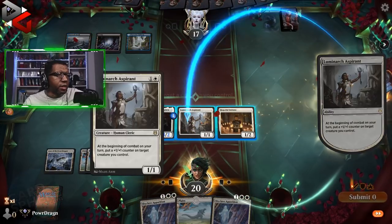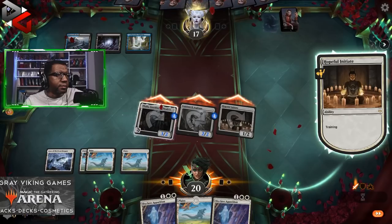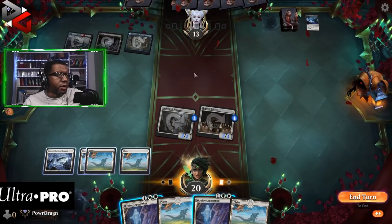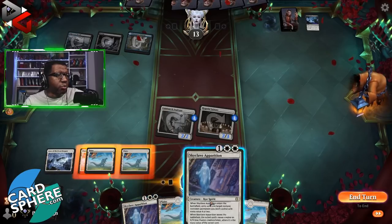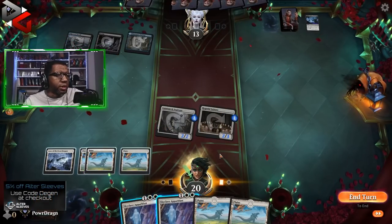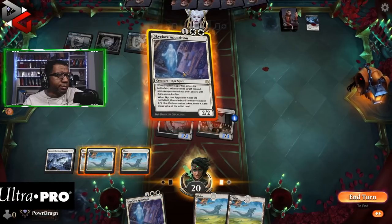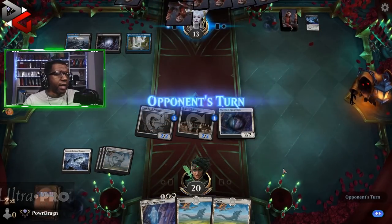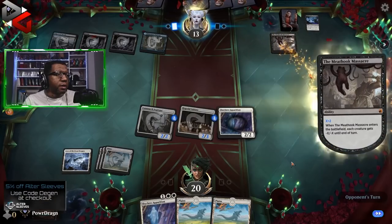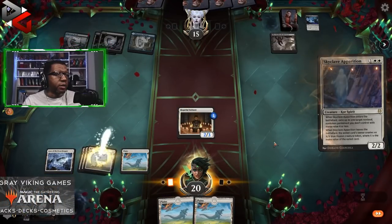Baleful Mastery gives them a card — that's the downside. They can Meathook for two and get rid of things. Opponent's at 13, let's count down the damage. I'm willing to run one of these out — they could Meathook for two, and yeah, they got it. We can't not do stuff here. We'll go ahead and get rid of that Meathook.